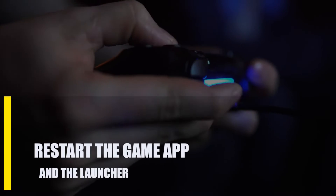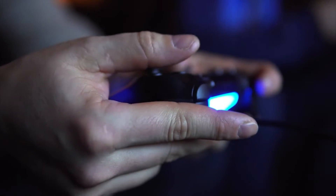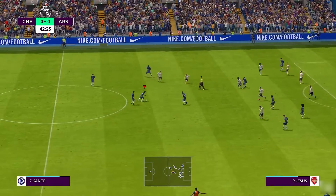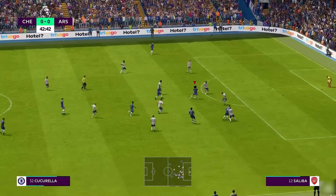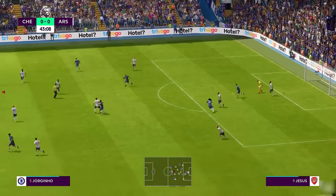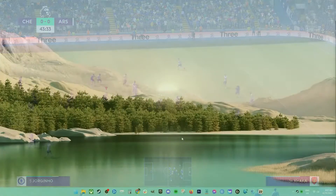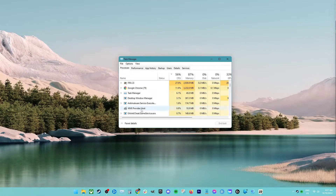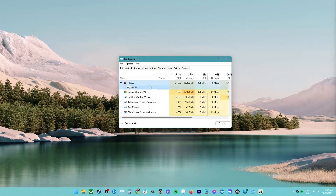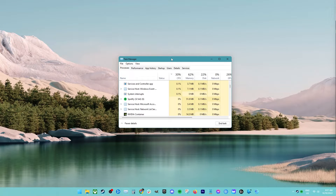First, restart the game app and the launcher. FIFA 23's unrecoverable error message appears intermittently for some users because of a glitch in the game or the launchers — Epic Games or Origin. Thankfully, this issue may be quickly resolved by terminating FIFA 23 and its launcher through Task Manager. Open Task Manager by pressing CTRL + Shift + ESC. In the Processes tab, look for all instances of FIFA 23 and your launcher, right-click on them, and select End Task to close each process. Relaunch the game and check for the problem.